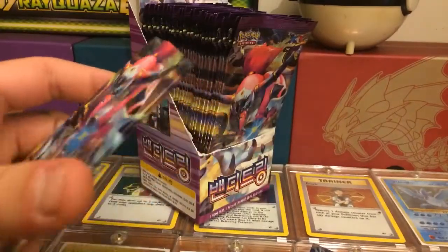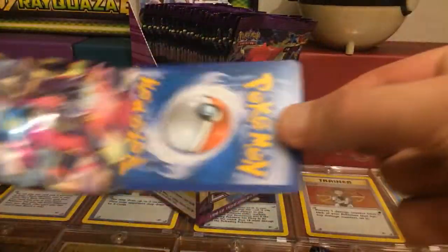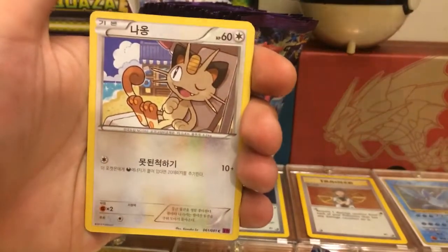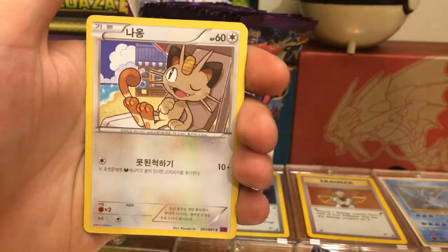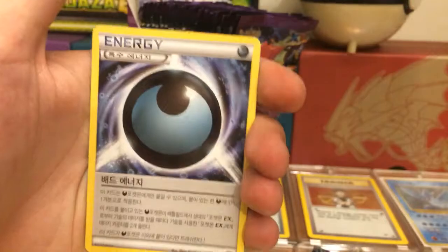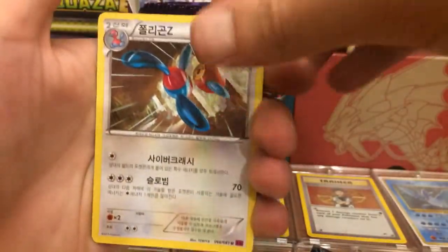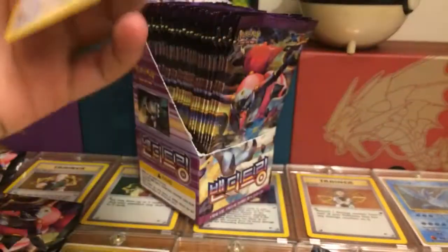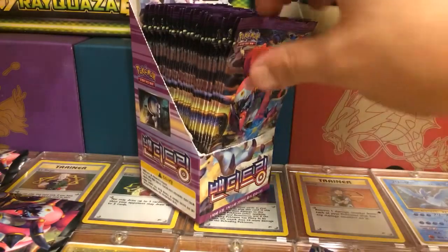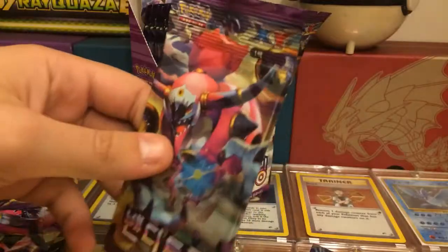I'm just going to break this up into a little series like I did with my X and Y Furious Fists box — that ended up being like six parts. I'm sure this one won't be as long, but who knows. Pack four: we got another Fearow and that was the last card. It is so weird only pulling five cards per pack — that is crazy.